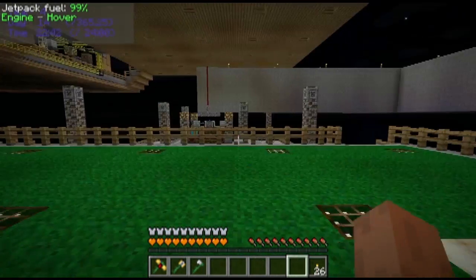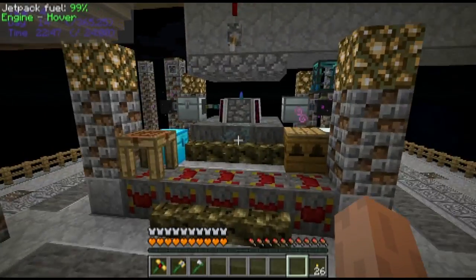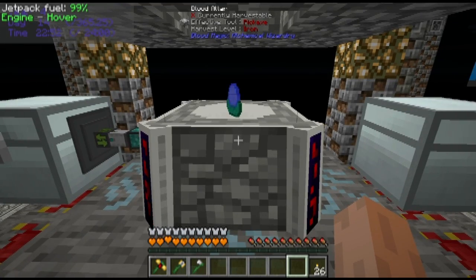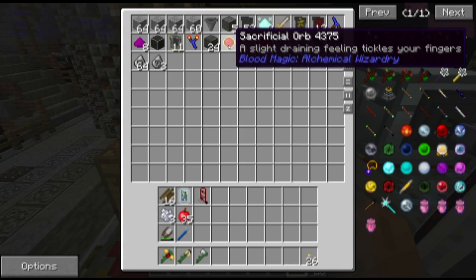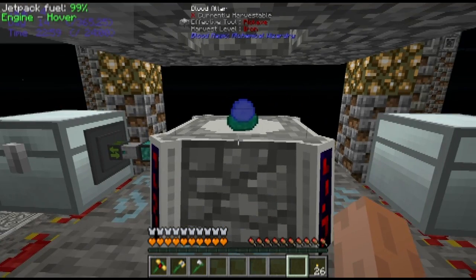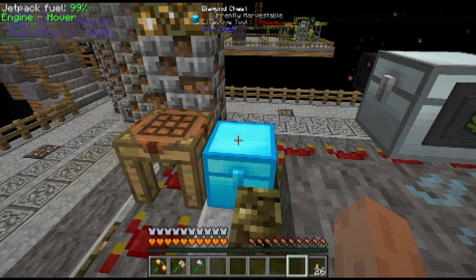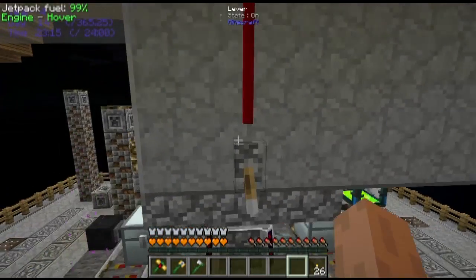So let's go and take a look at the Blood Magic area. When I left in the last episode, I had just set up the altar and I was using a Sacrificial Orb to put some blood — or LP if you prefer — in the altar. And I had made my first slate. Well, since then, I've done quite a bit of upgrading.